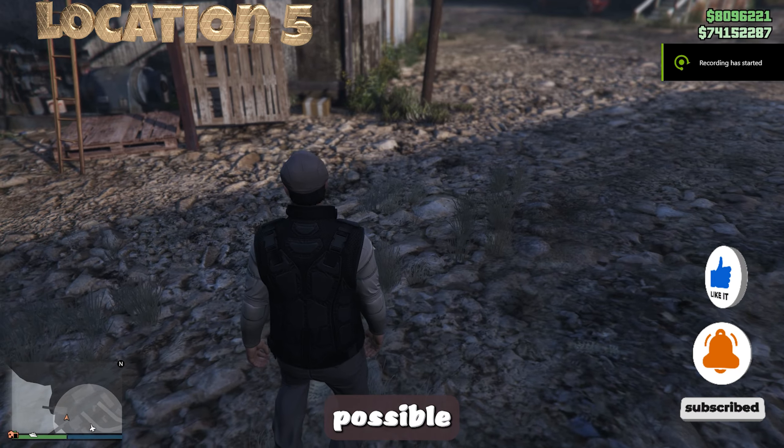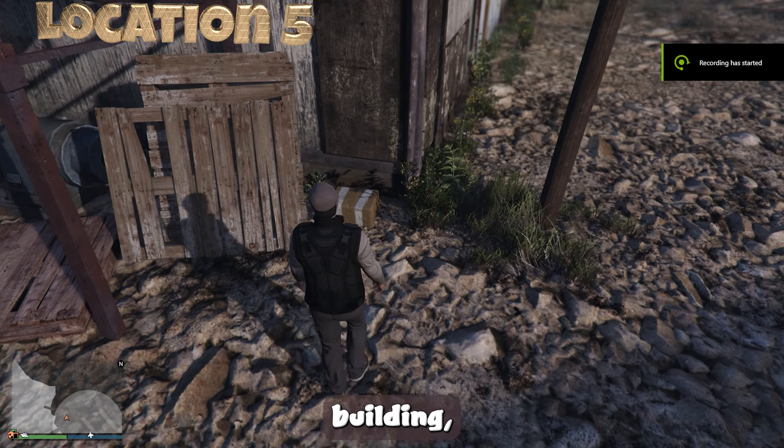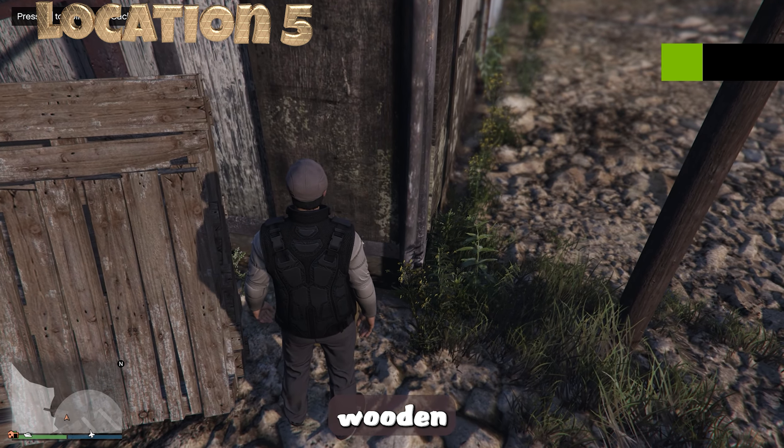The final possible location of the cache is in the corner of the north-west building, where you will also find a wooden ladder.